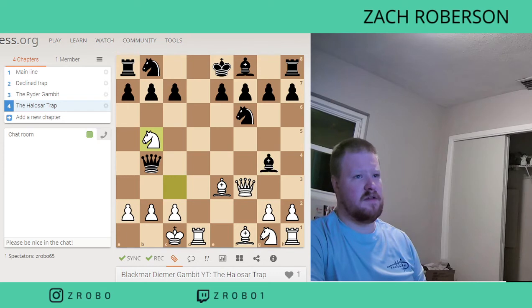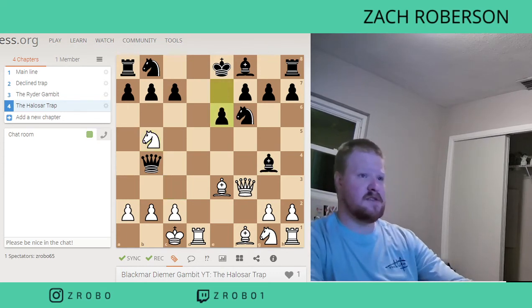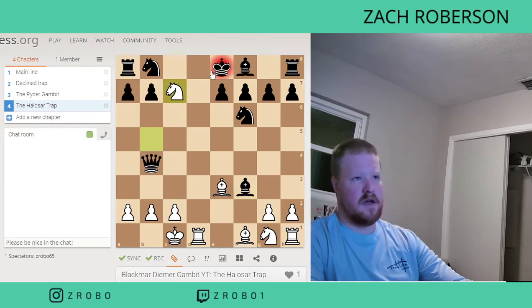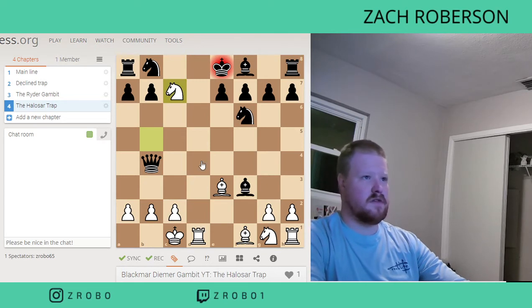If he doesn't pay attention and he goes ahead and takes our Queen, that's going to be checkmate right there, because we're attacking the King and we've got our Rook on this line so he can't come out. So if he does take our Queen, that's going to be checkmate — and that's going to be a blunder.